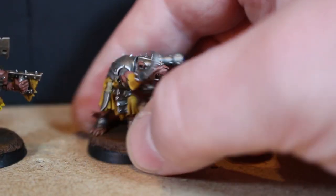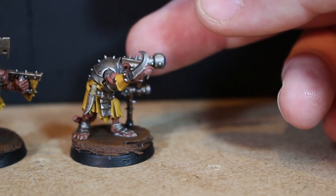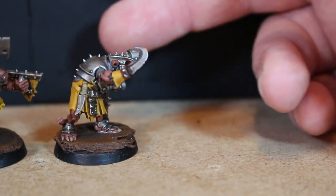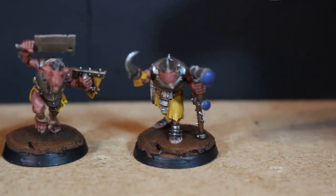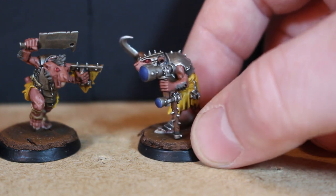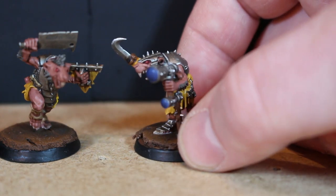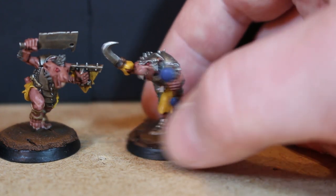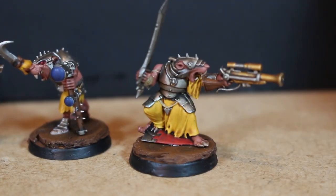Then we have the engineer of the boat. I removed his hand and gave him like a sword hand - kind of a play on a hook hand - which turned out really good. Of course he has the telescope equipment so the warband would know where they're going. I tried to do a little blue effect on the lens, but it's okay - it's kind of basic but it works for now.